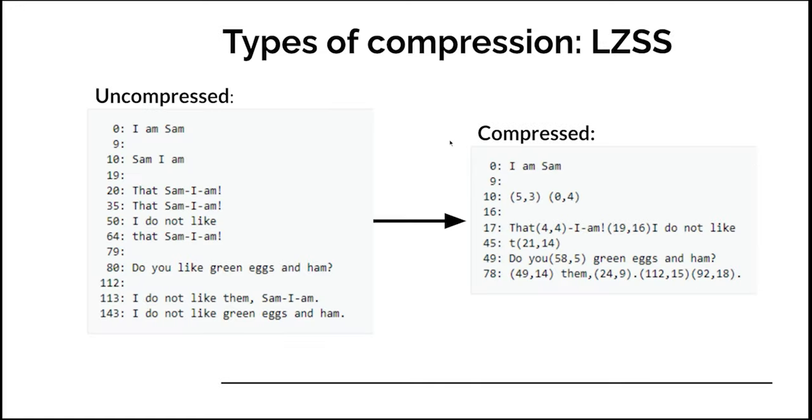What we have here is LZSS, a more complicated type of compression. Instead of storing certain bits of data, it stores a location-size pair that represents a piece of data. For example, here we have the poem 'Sam I Am' by Dr. Seuss. The second line isn't stored at all in the compressed version. Instead, we have location-size pairs. So instead of storing 'Sam,' what it stores is the pair five-three, which says go to the fifth character and copy three letters: S, A, M. Then there's another pair, zero-four, which says go to the zeroth letter and copy four letters: 'I am.' Together we have the full second line.